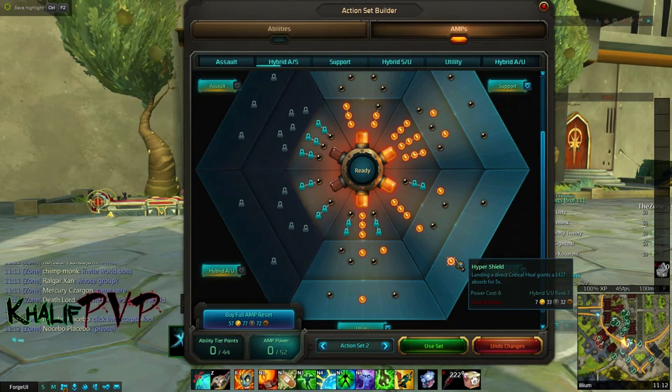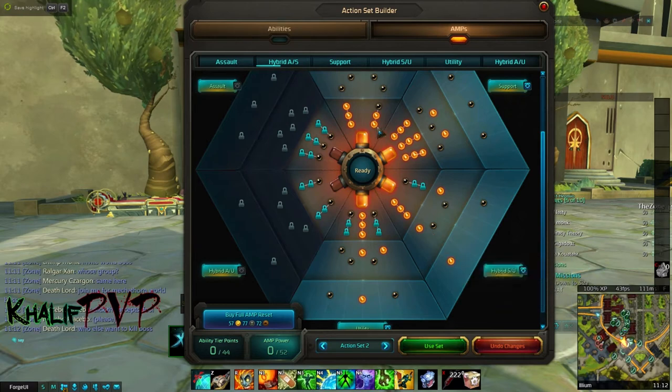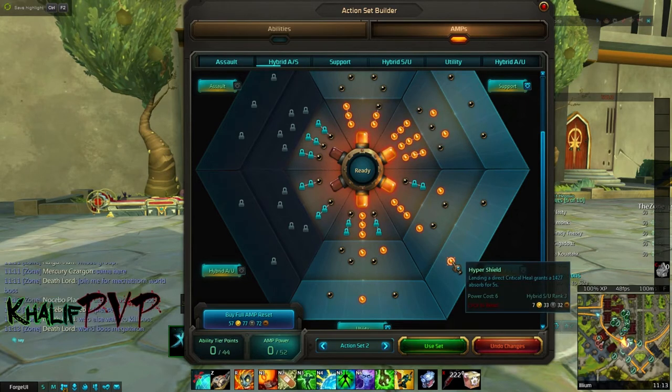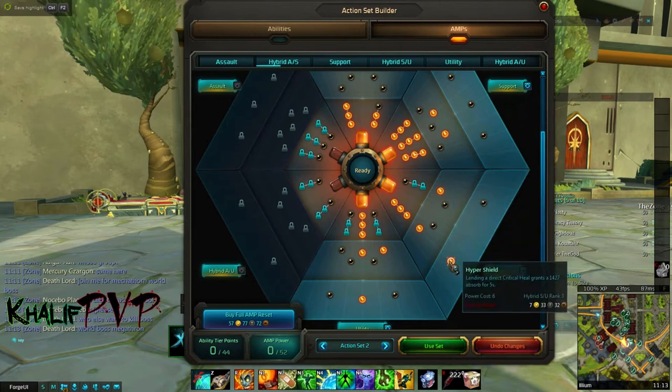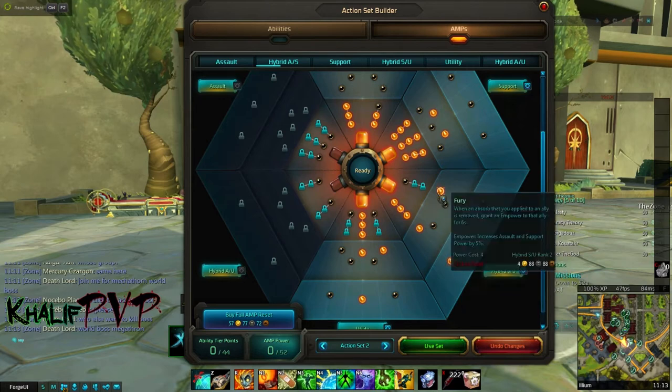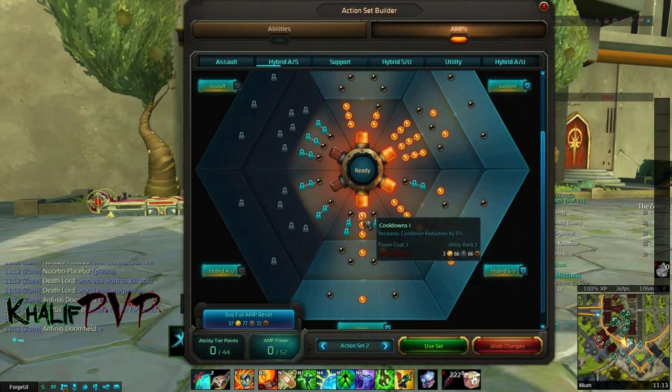Hyper Shield: landing a direct critical heal grants roughly a 1,400 absorb — once you have everything set up it goes up to about 1,600. This is where critical hit comes in. Every time you crit, you put up this Hyper Shield bubble. And every time that bubble gets burst, you're giving the target an assault and support power upgrade via Fury. Since a 1,400–1,600 absorb is a pretty small shield, it gets destroyed in one or two hits, meaning you'll have Fury up essentially 100% of the time.